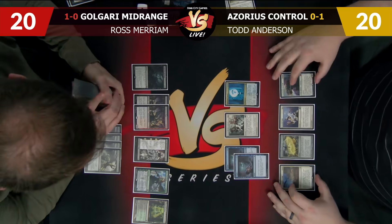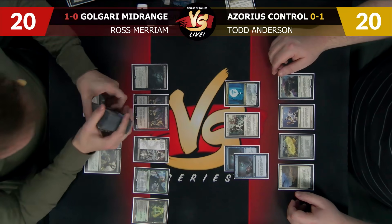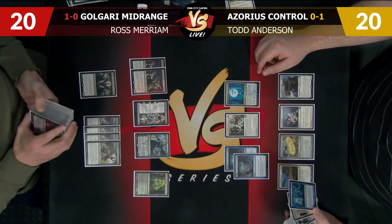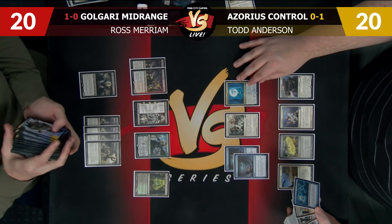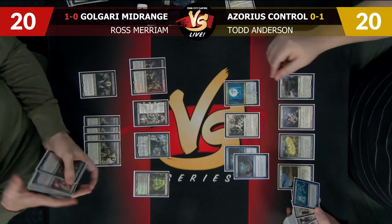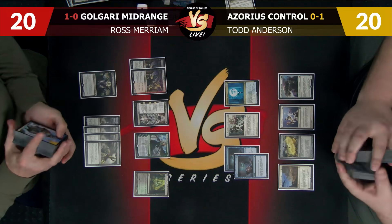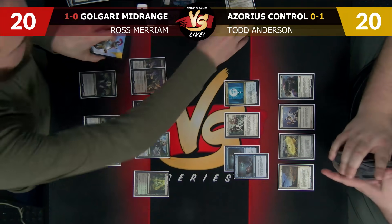As far as sideboards are concerned, on the play I'm bringing out two Negates, Time of Need, Detention Sphere. Time of Need can buy me a lot of time, but there are creatures in Ross's deck that the longer they sit on the battlefield the worse they become for me — so I want to actually just kill them. Detention Sphere can come out because it's a liability — it's not a permanent answer to anything because he has Assassin's Trophy and Abrupt Decay. Counter spells in general are not good against Jund variants.